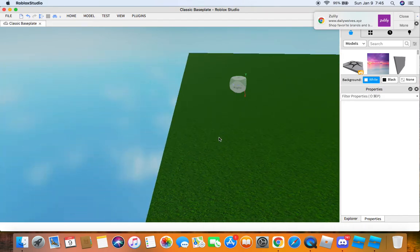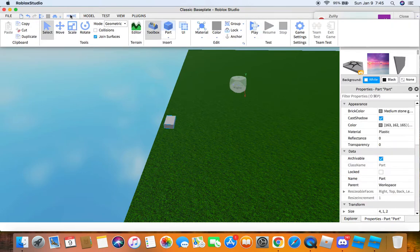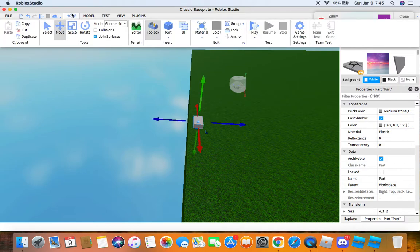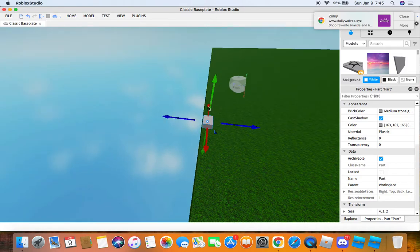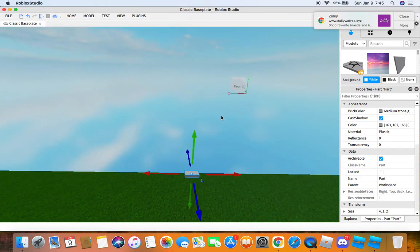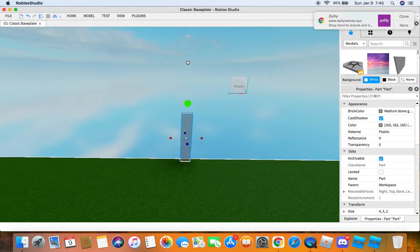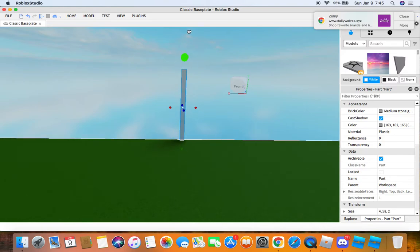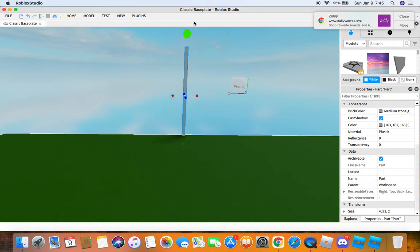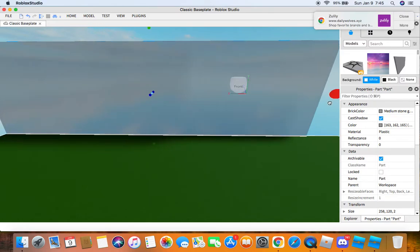Now I'm going to be adding a barrier, so let's add a part here. We're going to move the part a little here — perfect. Now we're going to go to scale. You can get out of the map with this, but we're just going to put a sort of barrier.